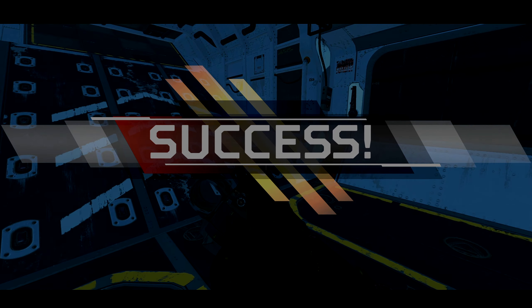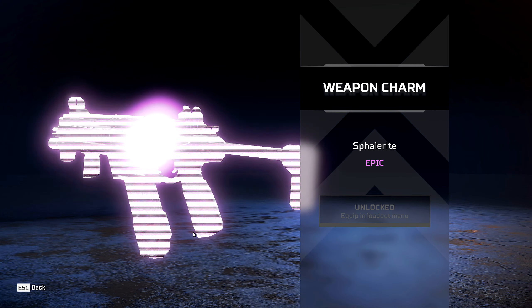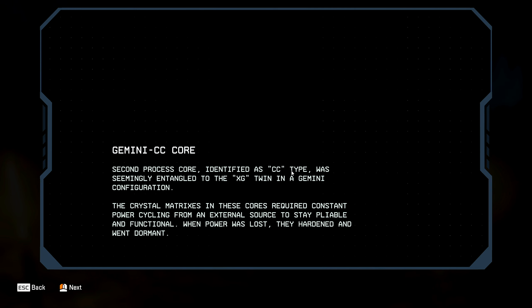That wasn't too bad. Probably the most difficult part was the shadow — the beginning when you were in shadow form — but that is so cool. I love the run speed in shadow form, it's so fast. I hope they bring it in a mode similar to that this year's Halloween. Let's see what we're going to get for a piece here. Recovered Gemini's CC cord, and we also got Sphalorite. It's a little Apex pack too. With the CC Gemini core — second process core identified as CC type, seemingly entangled to the XG twin in a Gemini configuration. The crystal matrices in these cores required constant power cycling from an external source to stay pliable and functional. When power was lost, they hardened and went dormant.